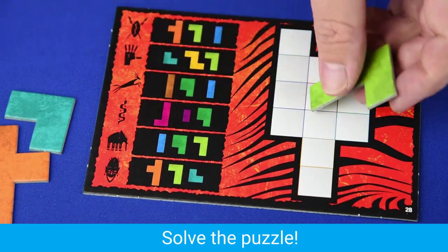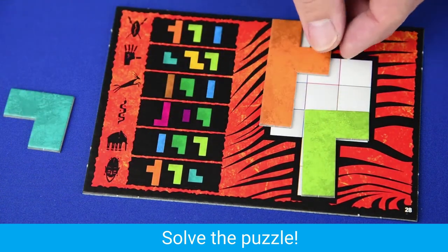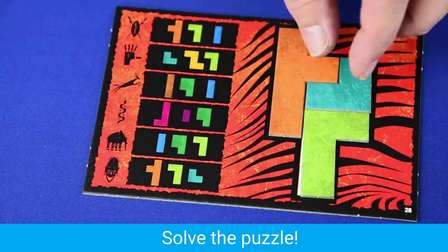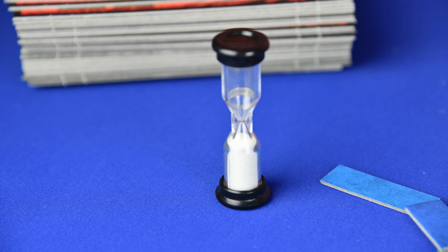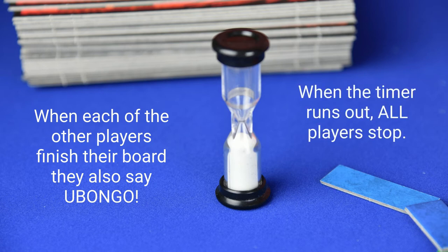Players now try and fill their board using the puzzle pieces required. When a player completes their board, they shout out, "Ubongo!" But the other players do not stop — they continue to try and figure out their board until the timer runs out. When the next player completes their board, they also shout out, "Ubongo!" Once the timer runs out, all players stop.